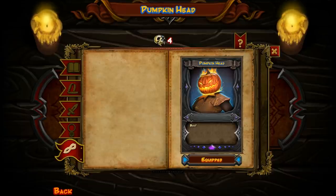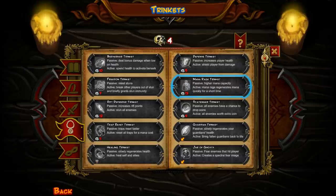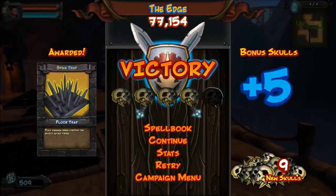And so we equip that, and that should help us out as well. And then we get a free pumpkin head, so we're definitely going to use that. So now we have a pumpkin head and our arrow walls will slow enemies.